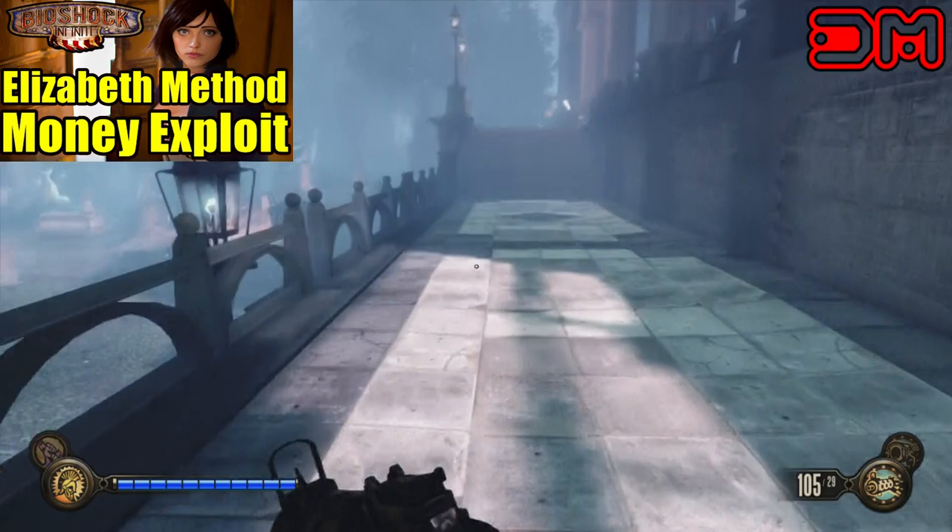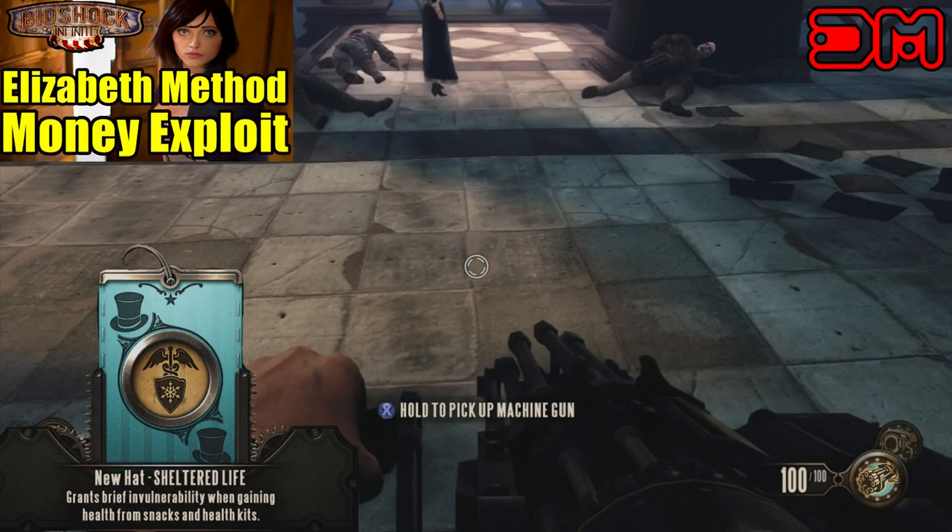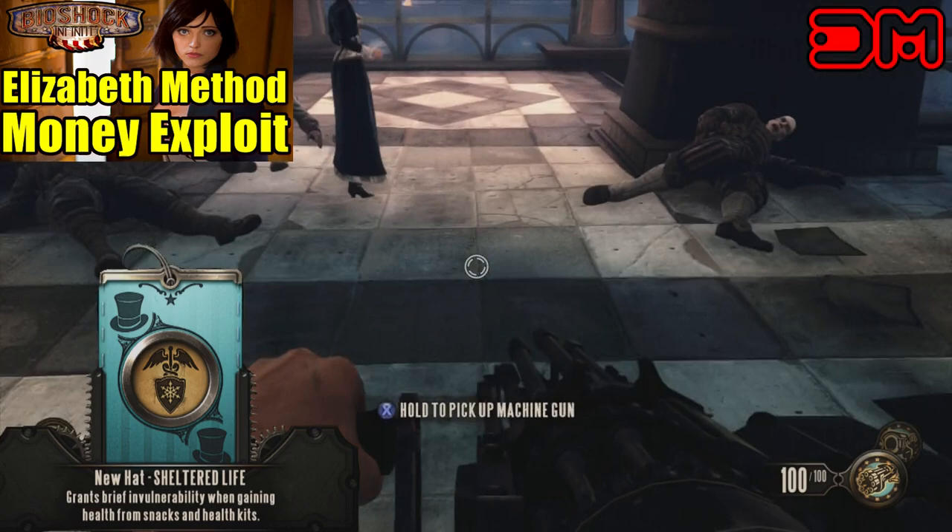This video will show you how to get money from Elizabeth anytime you want. You'll also need the gear Sheltered Life. You most likely have this gear on you already, so make sure you put it on before the fight begins.